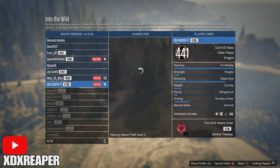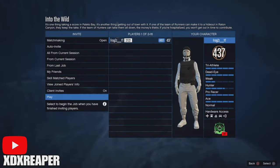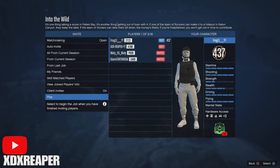Once you've logged into the Versus, all you're going to do is just invite a friend or a random, and once that friend or random joins, you want to start up the job. Make sure the clothing is set to themed — I did forget to say that just a second ago, but yes, the clothing does need to be set to themed.